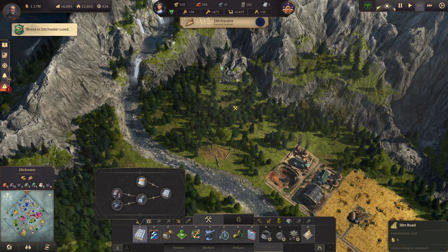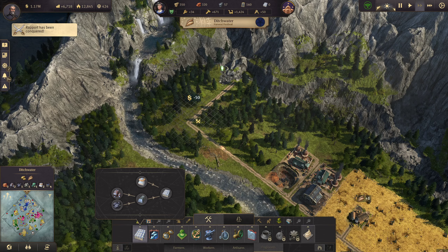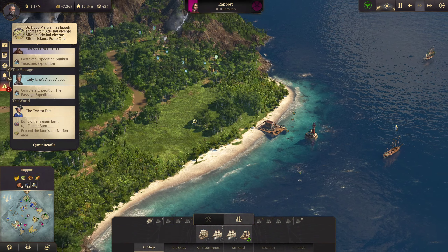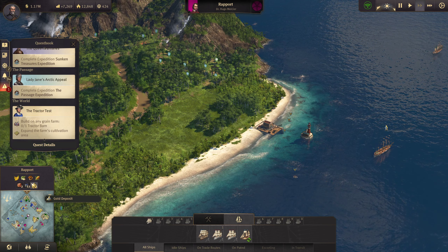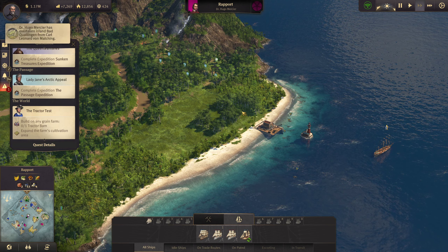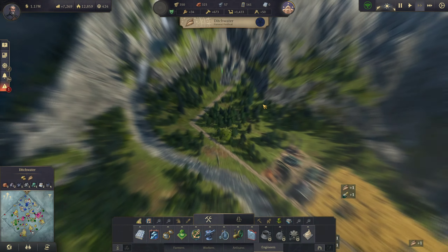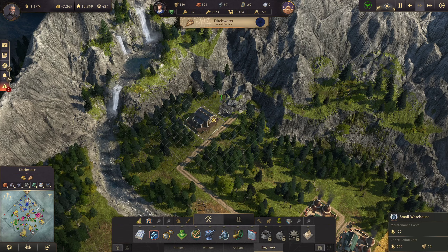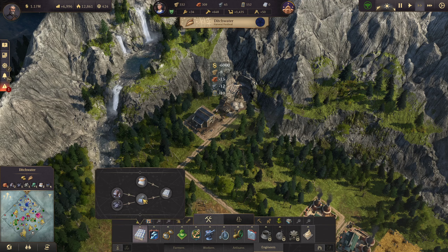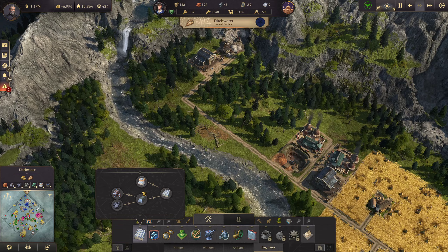There is some limestone. Another player has had the island seized — he bought it out from him, that's kind of fun. Well, let's get limestone going. One limestone quarry will support two concrete factories.